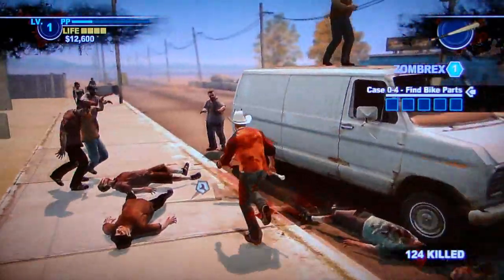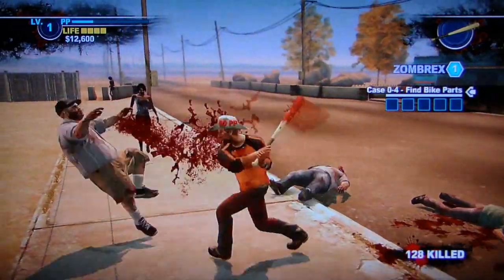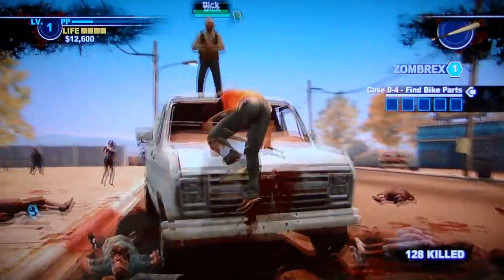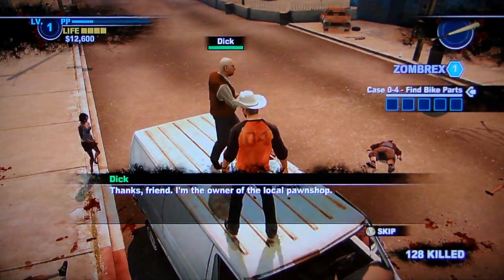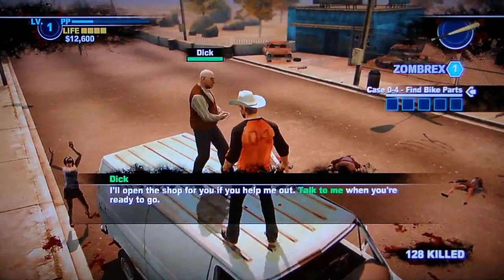And in fact, it was so well received that they've actually decided to do a second one in the last week of this year called Case West, where Chuck Green will actually team up with Frank West, the main character from the first Dead Rising. I understand that that is also a DLC and possibly it had a chance to make it into this countdown, so let's just give it an honorary spot here along with Case Zero.